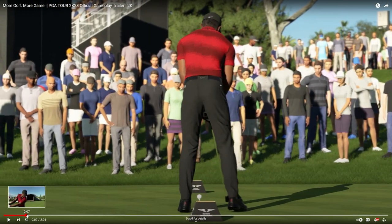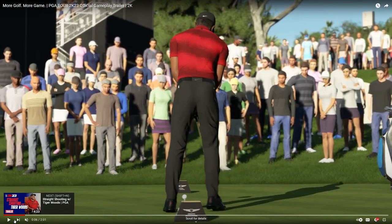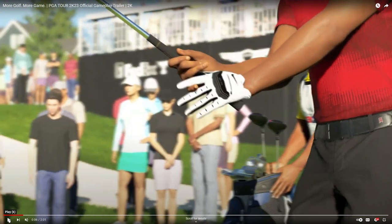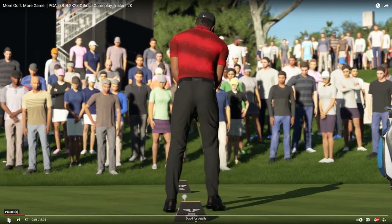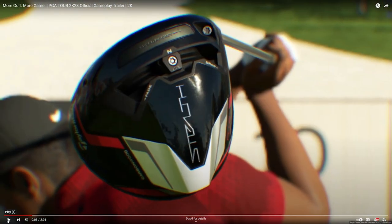You can see Tiger's interlocking grip on the club. As we slow down, he's going up to the tee, and then you're gonna see the TaylorMade Stealth driver — a new driver in the game. TaylorMade Stealth right there — close look at that.